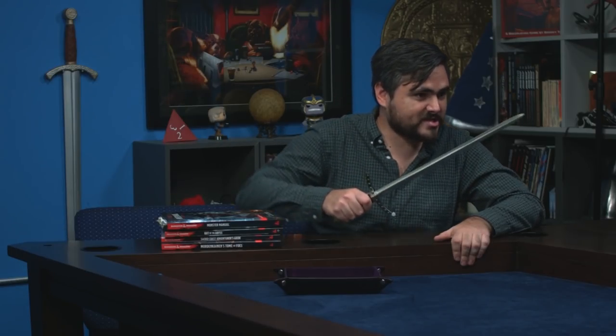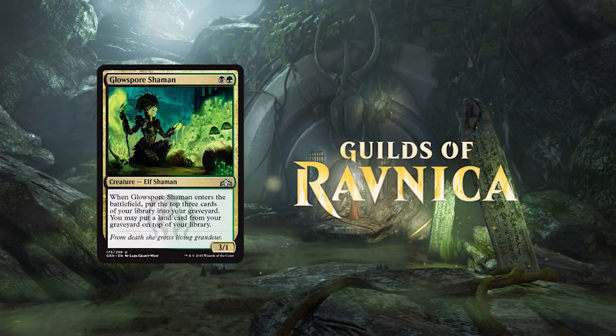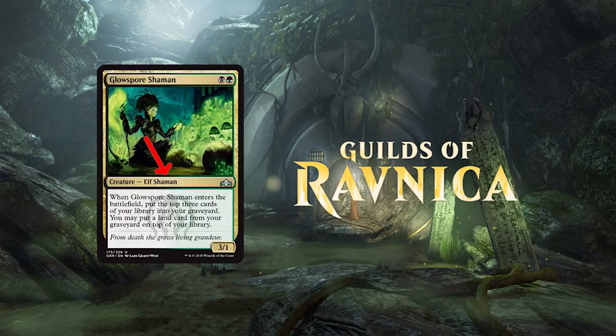And so the pact is sealed. How shall we celebrate? Blood sacrifice? Blood sacrifice. Alright, hold on — time out. I have a better idea. We could use this preview card from Guilds of Ravnica. Glow Spar Shaman is an uncommon 3/1 Shaman from Guilds of Ravnica. It costs 1 black and 1 green mana. When it enters the battlefield, you put the top 3 cards of your library into your graveyard. You may put a land card from your graveyard on top of your library. The flavor text reads: 'From Death She Grows, Living Grandeur.' There is the awesome Golgari watermark. The amazing art was done by Lars Grant-West.